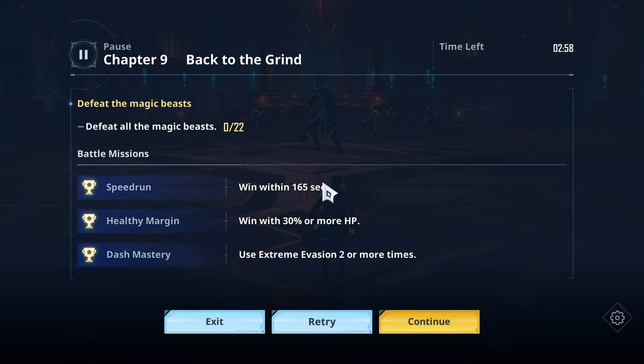Right now you want to blitz through this as quickly as possible — literally the name is Speedrun. You have to beat through 22 magic beasts, and then it'll spawn the double bosses at the end. You have to beat both of them.